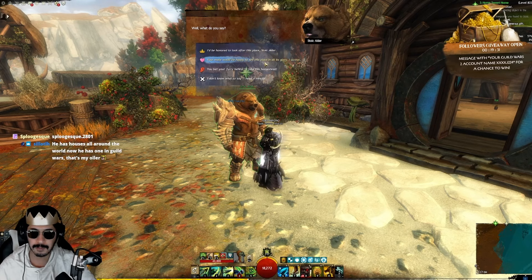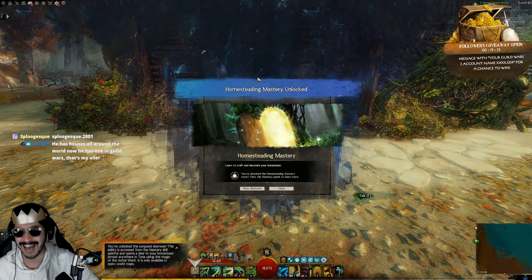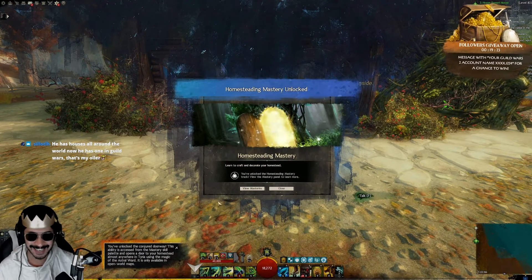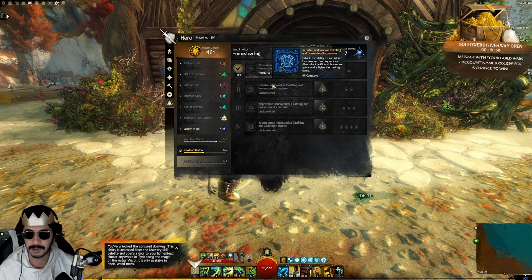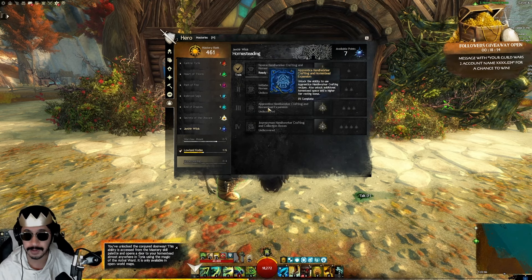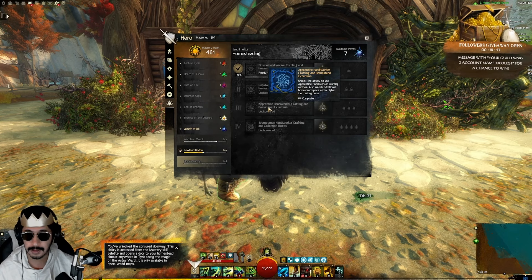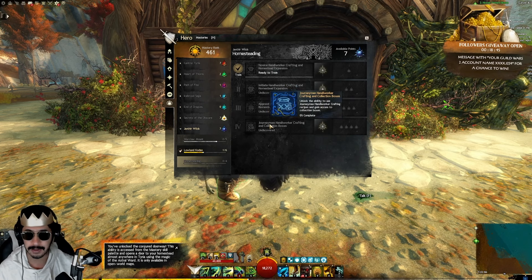Yes it will — I'll be honored to look after this place. I'll take this homestead, give it to me. You can unlock additional homestead space and a higher tier resting bonus. Some rooms are locked until you unlock them in the homestead.